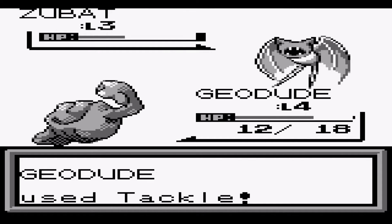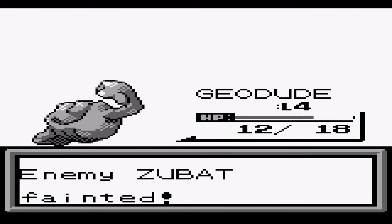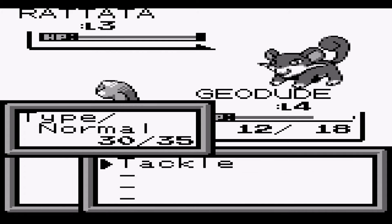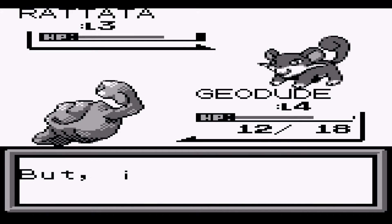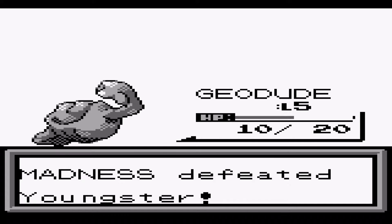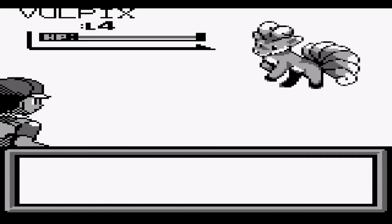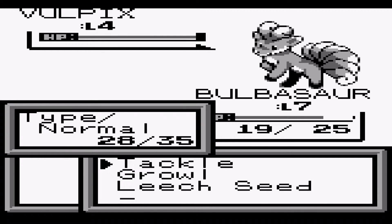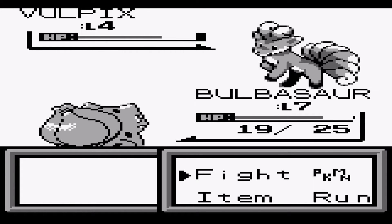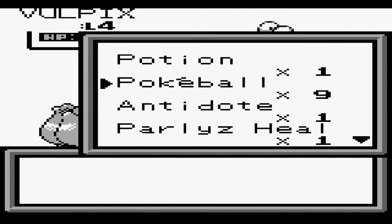We can take this Rattata. Hello, a Vulpix! So Vulpix is a fire type unless it changes its type in this game. I'm going to catch it anyway. They have Fire Ember straight away, so that's good. It's putting up a fight — you might want to swap out to get a few extra shots at it. That's a good critical hit and that'll serve it properly. So we have a Vulpix as well — our first two Pokémon caught.